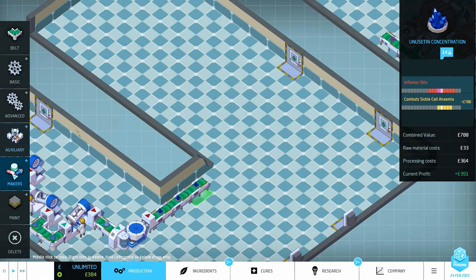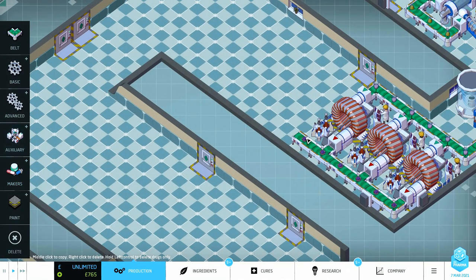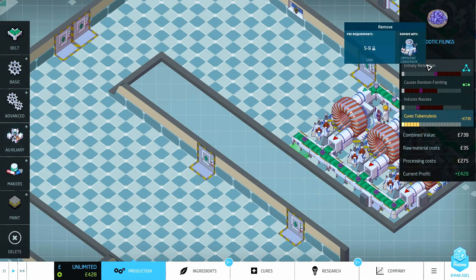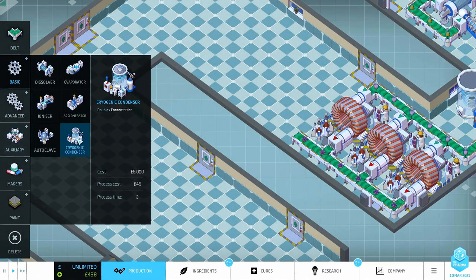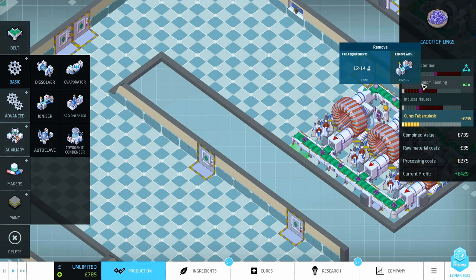The next thing I wanted to look at - I've got a side effect there that I can't get rid of, and it's close to the maximum value. The syringe increases combined value by 20% and increases the strength of all effects by 50% - that's not ideal there. We could actually put the syringe injector on the other line. The creamer increased combined value by £30 and reduces the strength of negative effects by 50%. This drug over here has got two extra side effects I can remove - this one with an ionizer and this one with a cryogenic condenser.